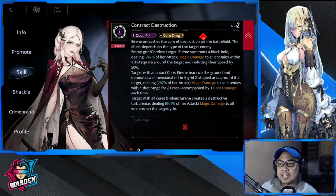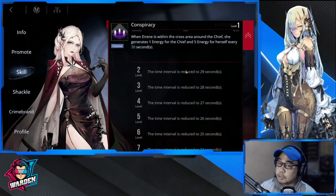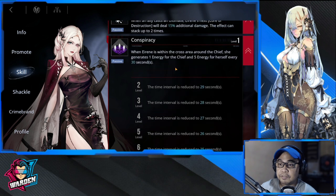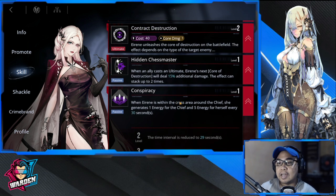She's a WMD. Your second skill priority should be Conspiracy, because she is a battery in herself. She gives the chief additional energy, and the interval actually goes down as you level up this skill — from 30 down to 20 — so she gives the chief one energy and five energy for herself.